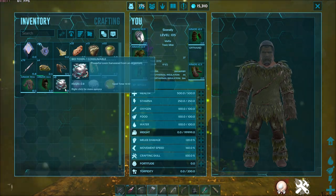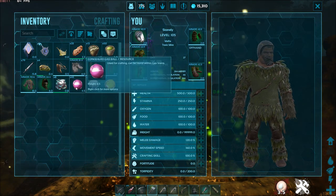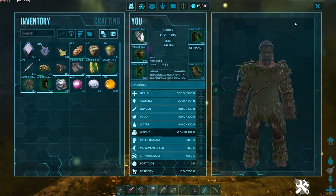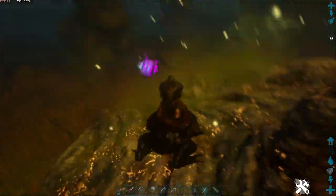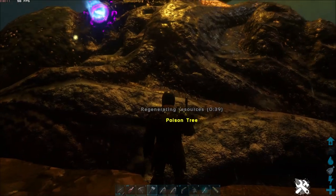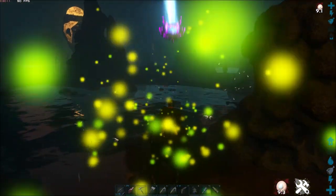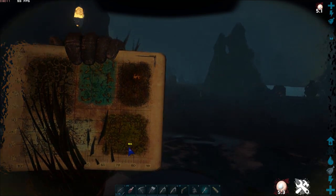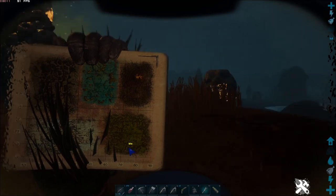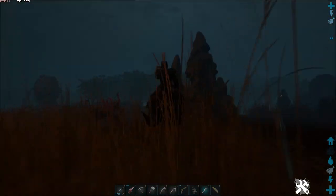So let's see what we got: eight biotoxin — that's kind of rare, almost one to two per pull. 45 congealed gas, that's quite a bit. 22 absorbent substrate, and 30 sap. So you can see it's totally worth it to just run around grabbing these. I am on a three-times server so I'm not sure if that affects the 'E' harvest versus tool harvest, or if this would be similar on official rates. But anyway, that is how you farm biotoxin, absorbent substrate, sap, and congealed gas. The areas are again the middle of the south — a big hive area — and the northeast corner of the bog. Hopefully this helped you guys out. I'll catch you on the flip flop.